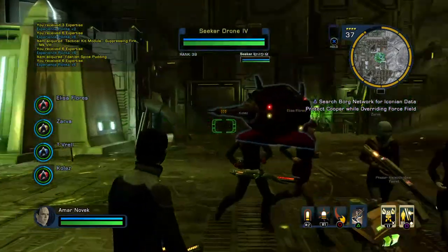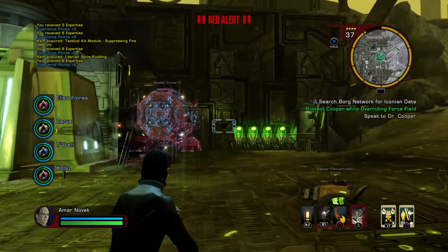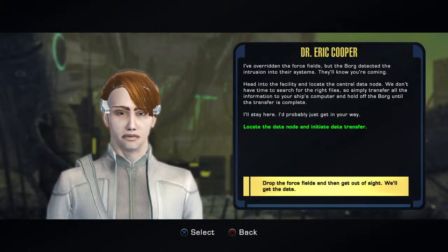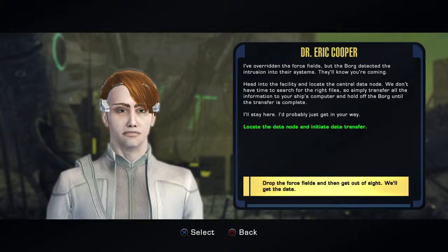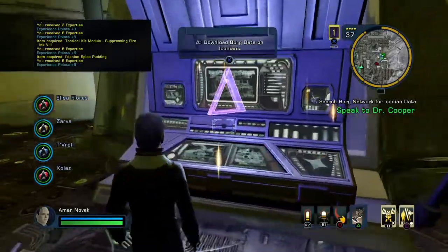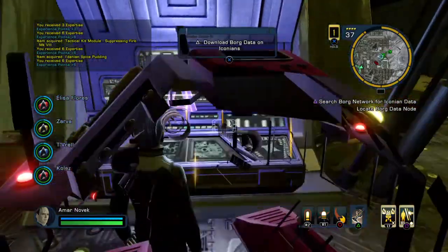I have the device ready — the frequency modulator. It takes some time to do it, and he's finished. The transfer is complete. I'll stay here — I'd probably just get in your way. Drop the force field and we'll get the data. So let's download the Borg data on the Iconians, which is part of our Delta Recruit mission.